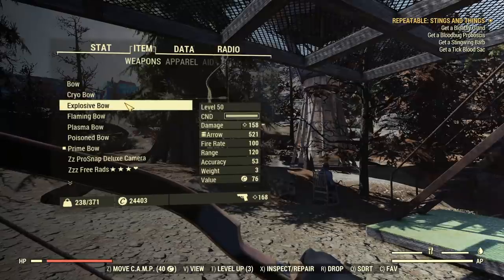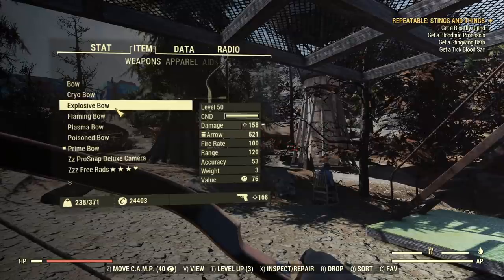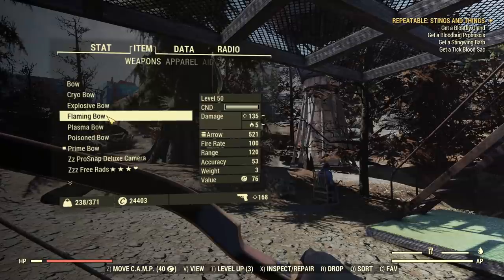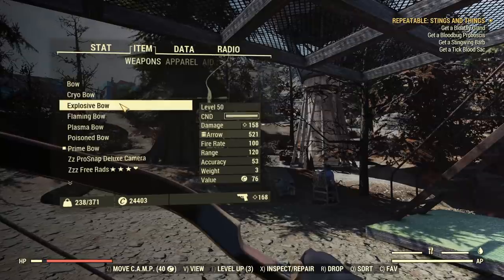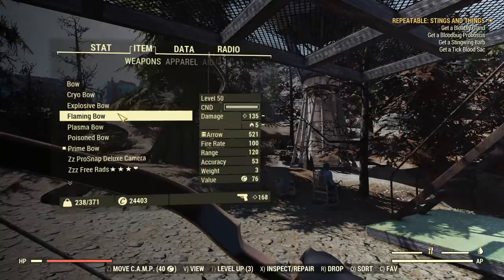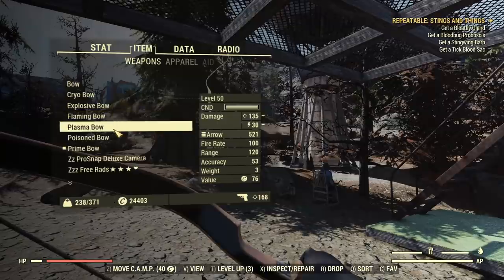Going down, explosive bow is 158 - it's clearly visible that it's doing more damage. Then flaming bow is 135 and 5 flame damage, but this will be more interesting later. It's actually not as obvious as the damage numbers, and usually in this game you shouldn't be too excited about damage numbers in those stat pages - it's never like that.